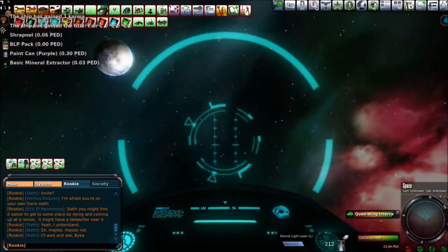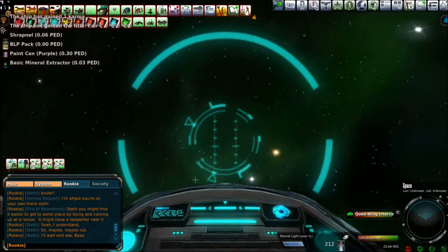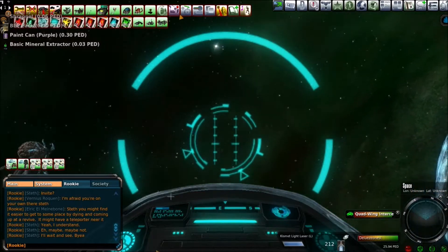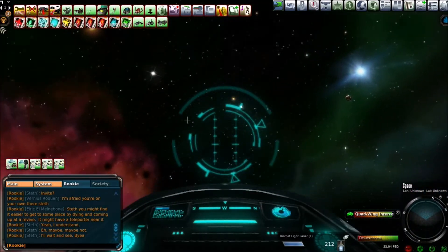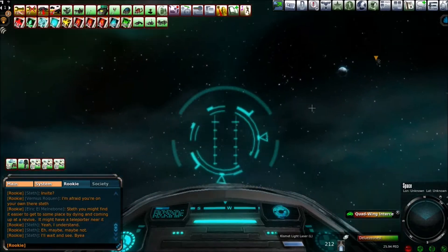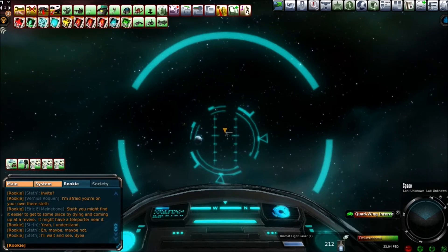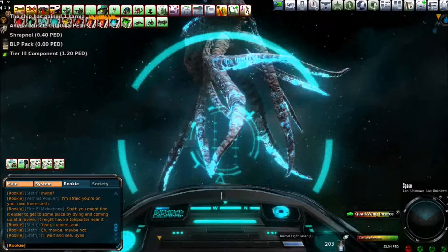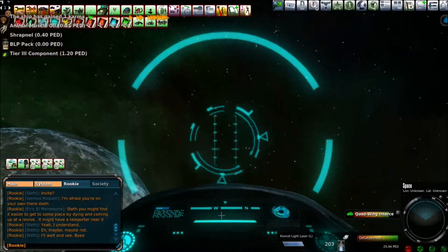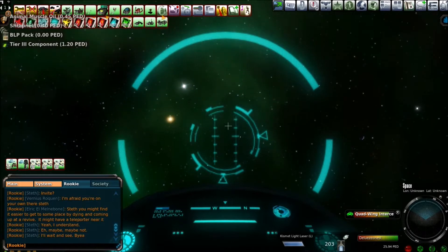What is that thing seriously, what is it? I got crap loot from that. The ship has gained the title 'Fair' and I gained one karma — what is this system? What is all this about? There's another one. The loot was absolutely dog shit on that considering how much it cost me to kill it. Wow, I got like almost three PED. The ship has gained one karma.